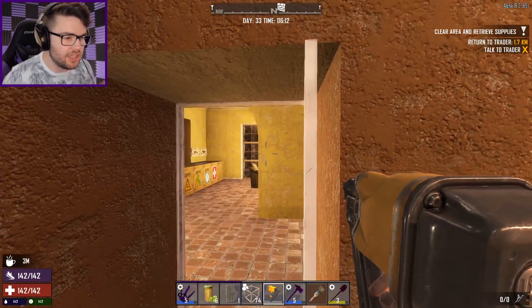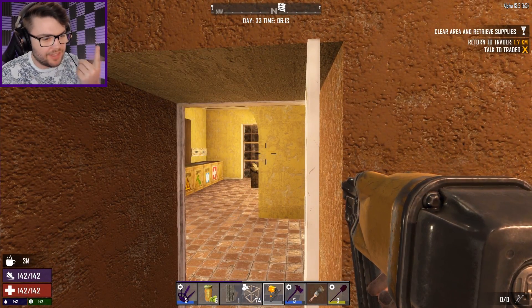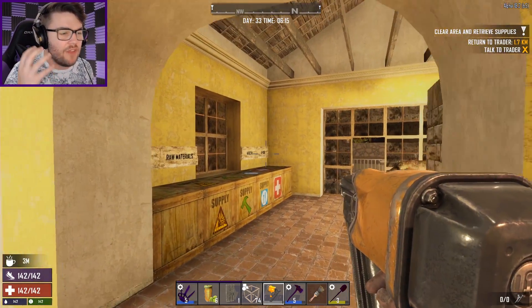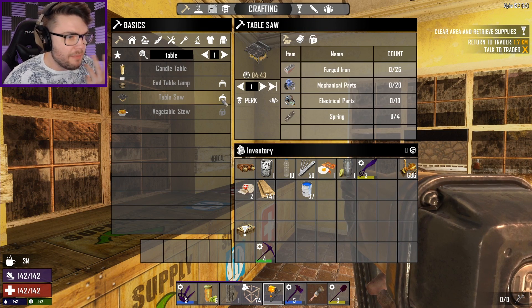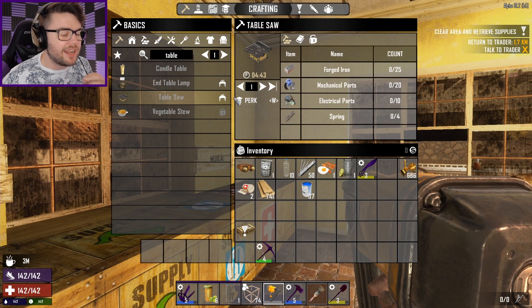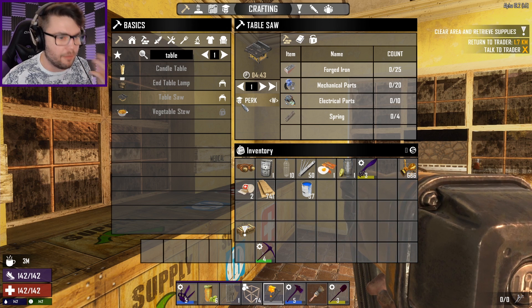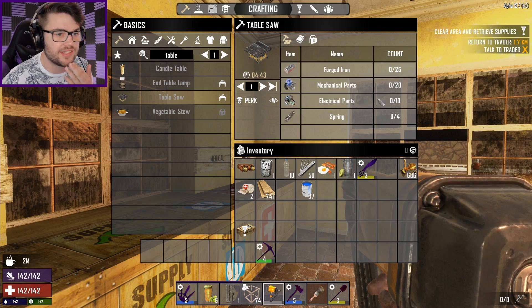I wish I could make actual doors rather than this hodgepodge stuff I can make here. I wish I could make actual doors that look kind of nice. The table saw is completely redundant - there's only one thing you need it for, which is wedge tips. But other than that, the table saw is useless. I feel like if you get a table saw, you should be able to make clean, modern, nice stuff - not just the apocalyptic stuff, but proper aesthetically appealing units as well.